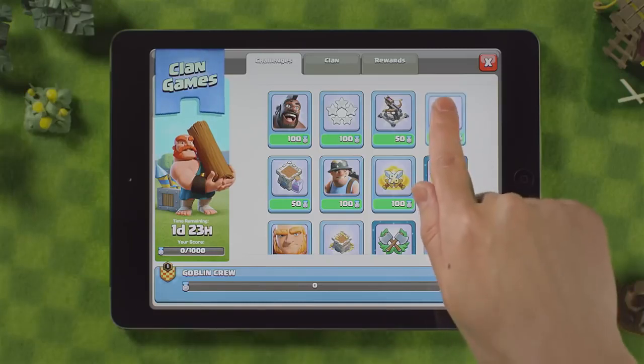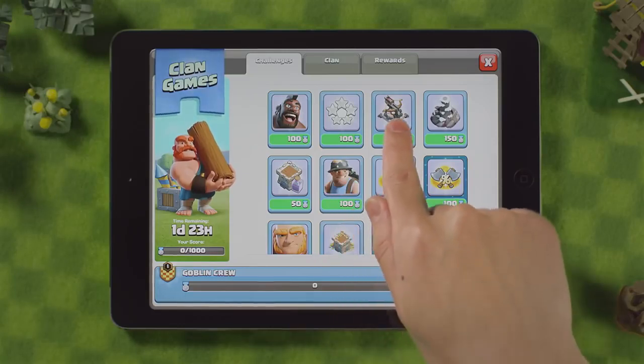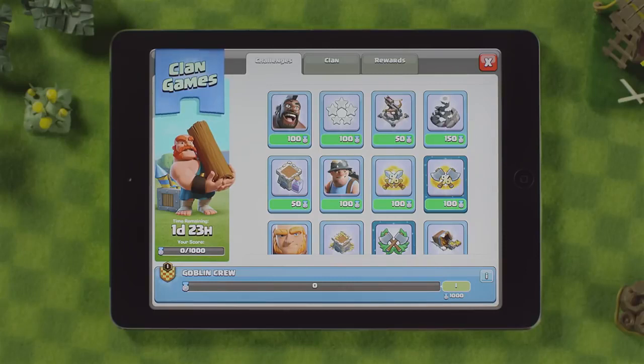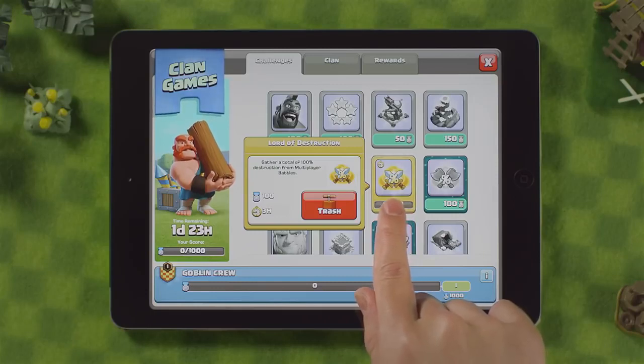Tap on a challenge to find out what to do, how many points you will receive, and the time assigned to complete that task. After finding a suitable challenge, tap on Start. It will turn yellow, indicating you are currently working on it.